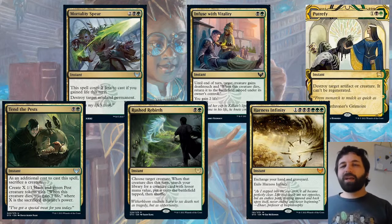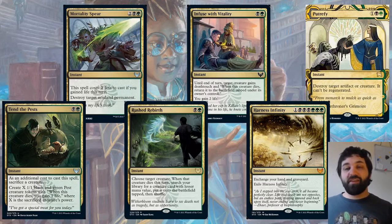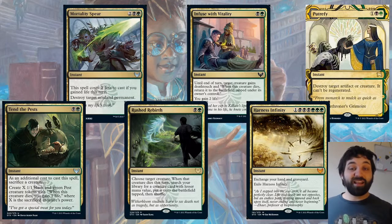Here's a big spicy mythic — one, black black black, green green green: Harness Infinity — exchange your hand and graveyard, then exile Harness Infinity. In the late game this is going to be quite big. Witherbloom generally wants to go to the late game; they've got a lot of life gain, so they can basically get their whole graveyard back to hand. It's instant speed, so you can do it on your end step and then come next turn and play a load of creatures to absolutely swarm the board. That is an important card.